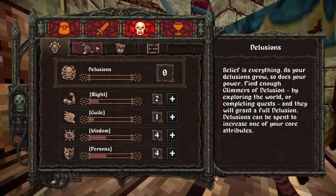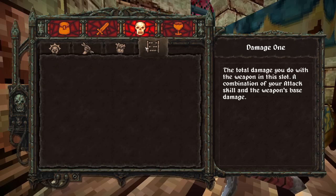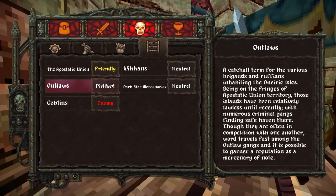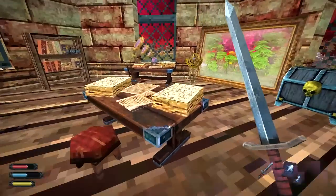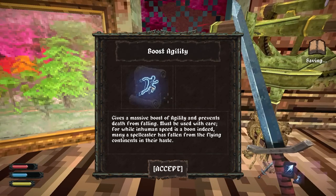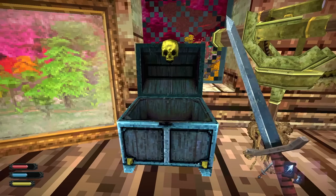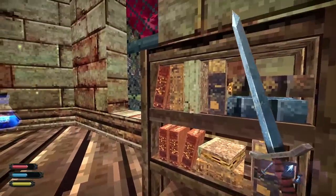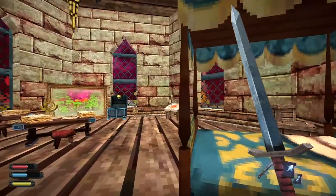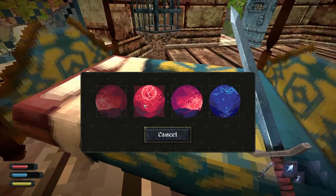The spells in this game seem to be really good, so I kind of want to work on those. Dark star mercenaries, apostatic union — a catch-all term for brigands and ruffians. Is there anything to loot? 'Boost agility: you get a massive boost of agility and prevents death from falling. Must be used with care, for while inhuman speed is a boon indeed, many a spell caster has fallen from the flying continents in haste.' There's a dead guy in a cave — or maybe not dead, I've seen guys that look like that who are actually alive.